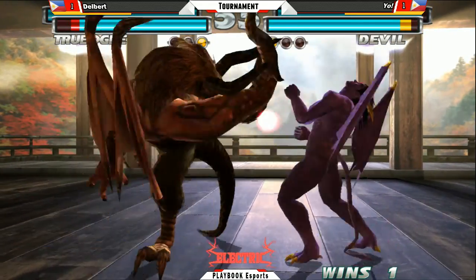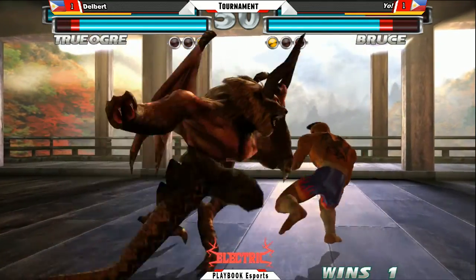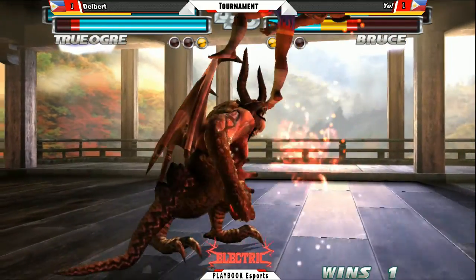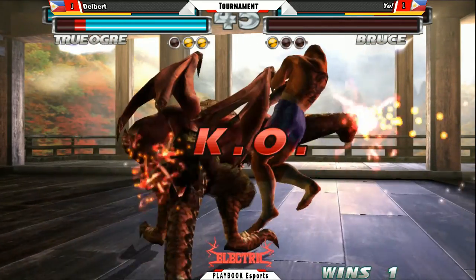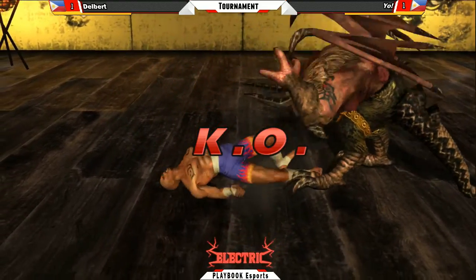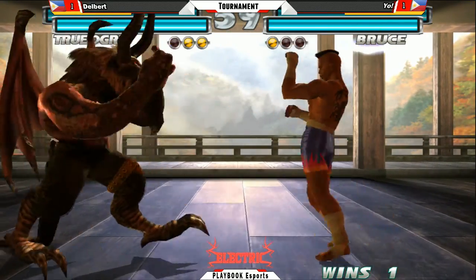1-1-1-2. Not a lot of them there. Forward 2 banking. Third back 2. Forward 2 — gets big horns there. Finishes off with an unblockable. That's two rounds going to Delbert — one round away from winning this set.